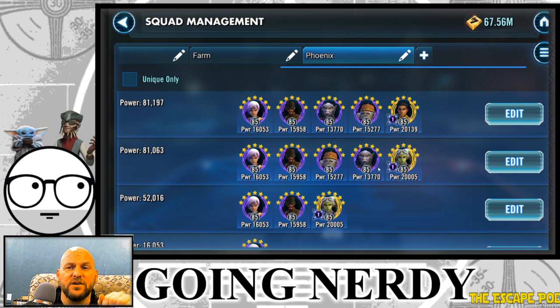Those first five characters — Kanan, Zeb, Chopper, Ezra, and Hera — are your five core for the start of the Phoenix Squad. I do like swapping Chopper out for Sabine depending on the situation. There's a lot of potential here, and as they open up these characters and make it easier to farm quickly, we may see even more use for them. For new players especially, this is a squad you absolutely want to get into your roster. This farm shouldn't take you more than 20 days even if RNG is terrible.